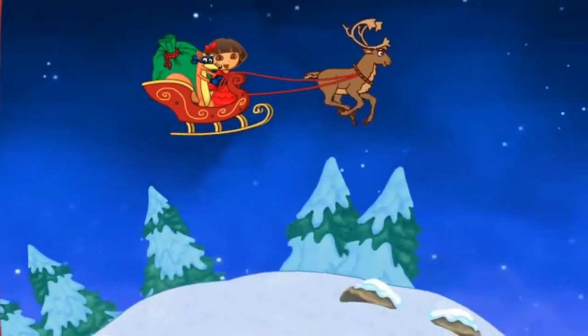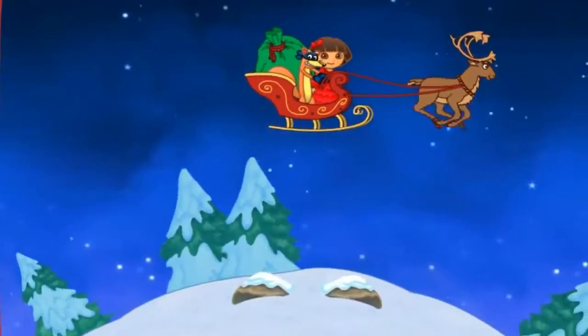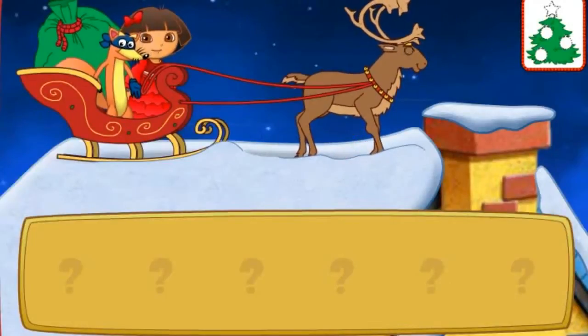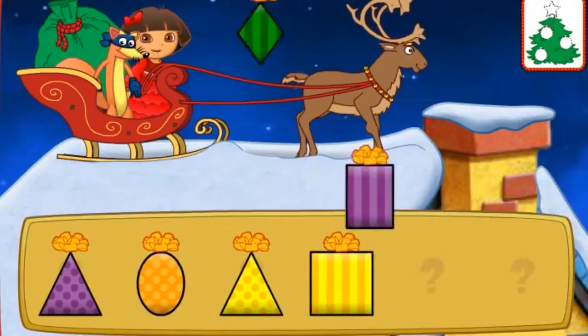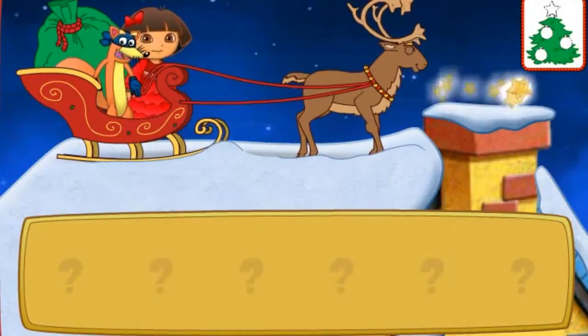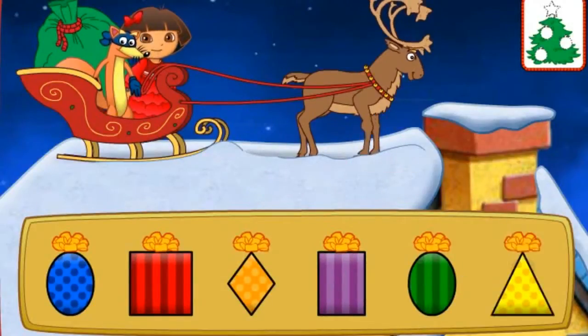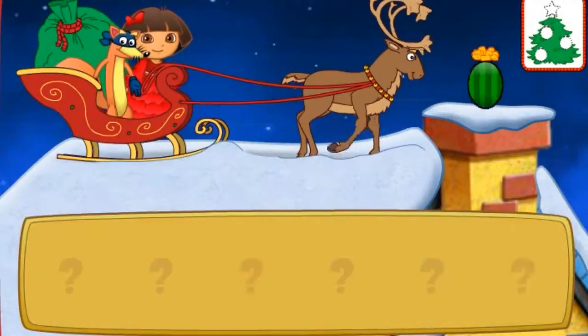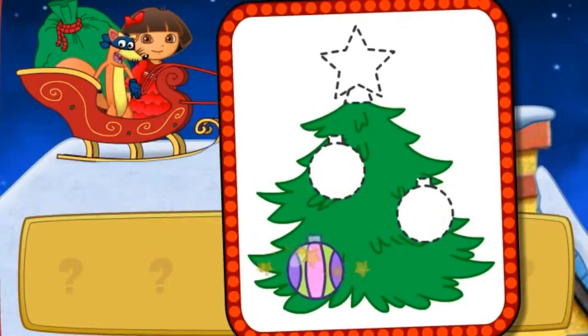Una casa! I see a house down below. Let's land and deliver a present. Listen to Swiper's clues and then click on a present. Now which present do we need to deliver, Swiper? Look for a present shaped like a triangle. That's it! Okay Swiper, which present is next? Look for a present shaped like an oval. That's the present I need! Look Dora, an ornament! We need three more! Great Swiper! Let's keep finding presents to deliver.